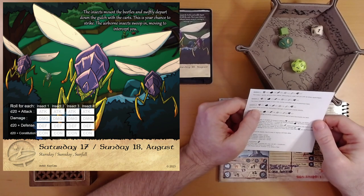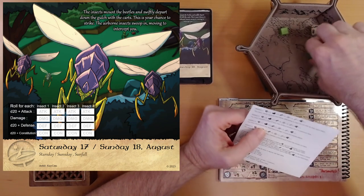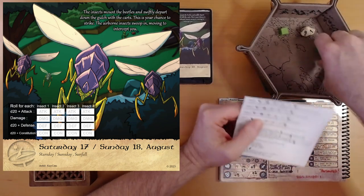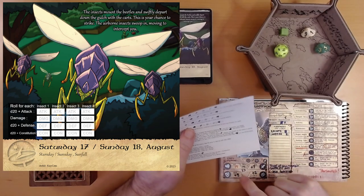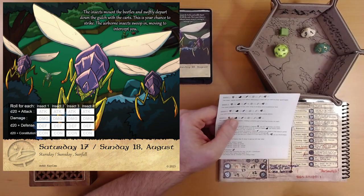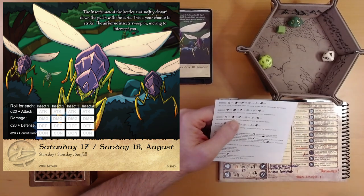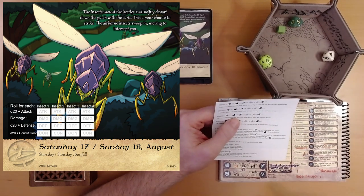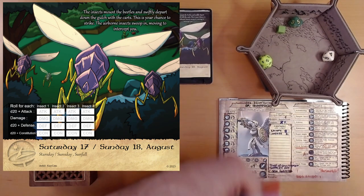Enemy three. The insect darts around you, launching a barrage of quick and precise slice attacks. We want to hit a defense of 17 — wow, we roll a 16, plus 7 is 23, we hit it. Now we want to do 10 points of damage or more — we get 9 plus 2 is 11. So we defeat enemy three. Excellent, with no questions asked.